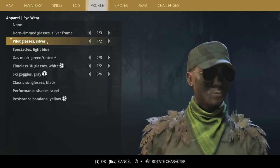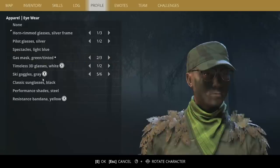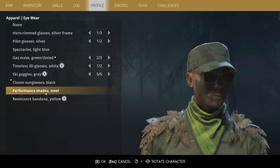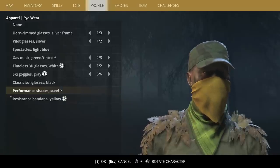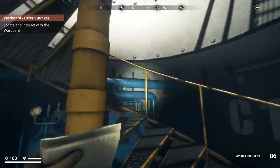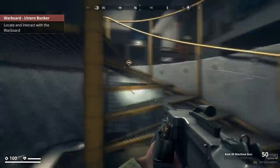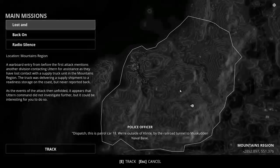What was I wearing? I got all kinds of stuff. Performance shades — oh, that's kind of cool. I like the yellow bandana. Let's go to the war board. Here we go.